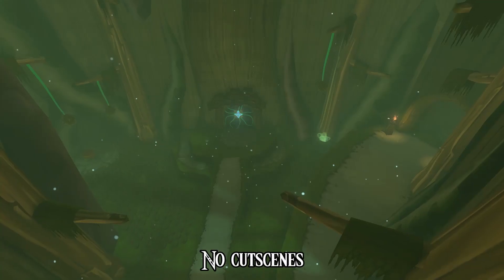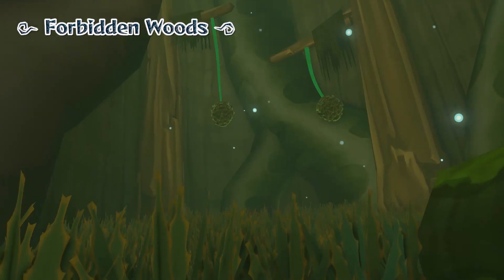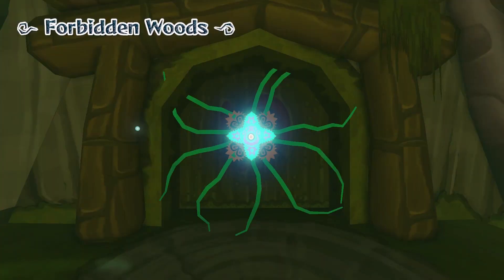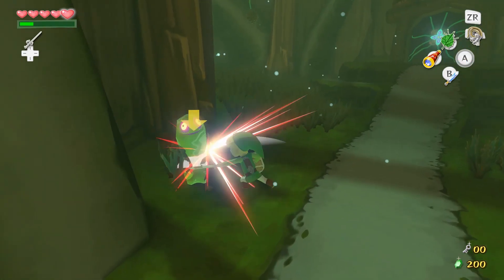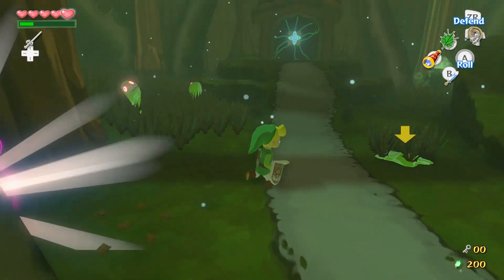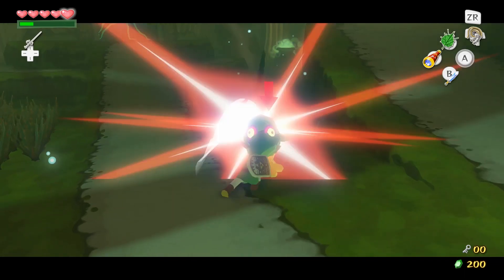Welcome back to Wind Waker. We're in the second dungeon — well, it's not really a dungeon, it's just a big tree. Can woods really be a dungeon? I mean, you can just go wherever. Anyway, green Chu Chus — they're exactly like red Chu Chus, only they take an extra hit.